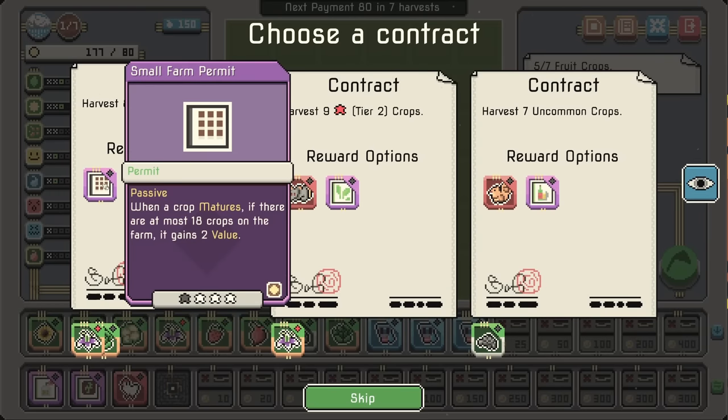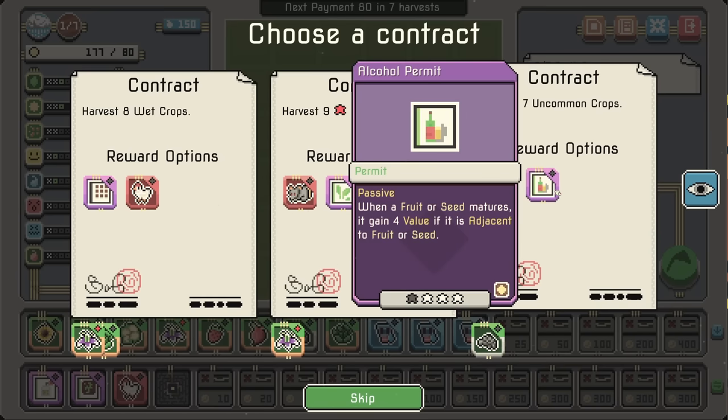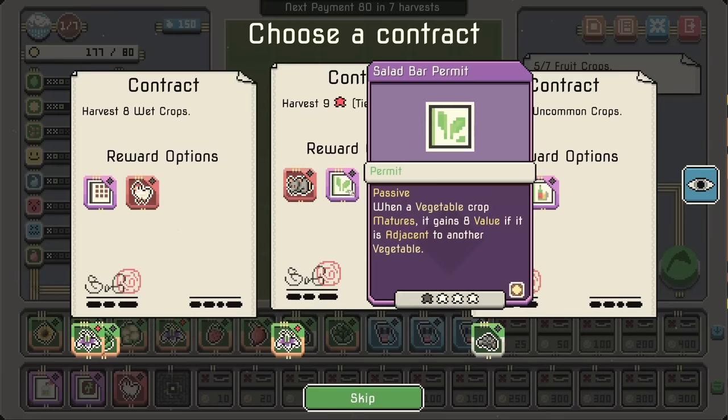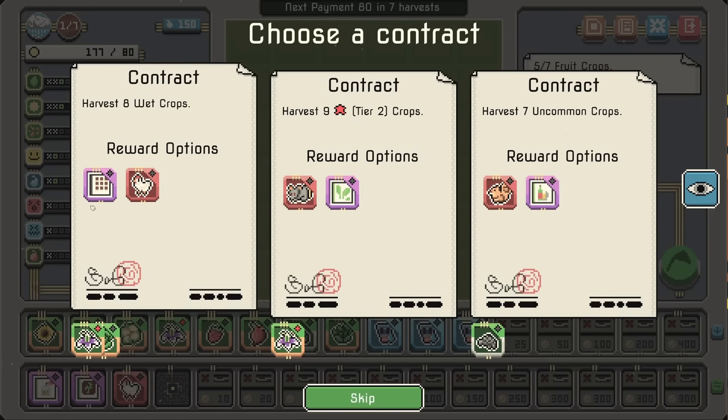Crop matures if there are at most 18 crops on the farm, gains 2 value — not a bad idea. Fruit or seed matures, some value — we do actually have some seeds. Vegetable crop matures: 8 value if adjacent to another vegetable — also good. What does the rat do? Common crop matures, gains value. I think I'm just going to go for this one.